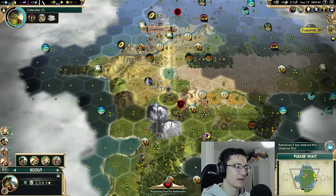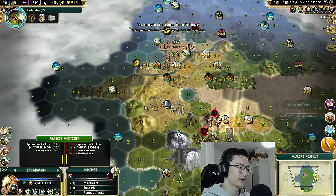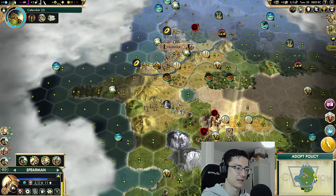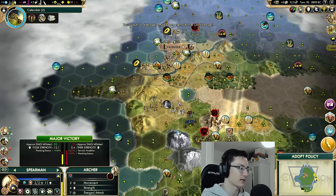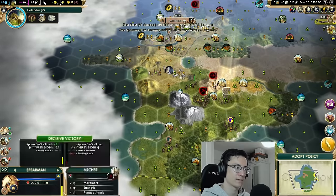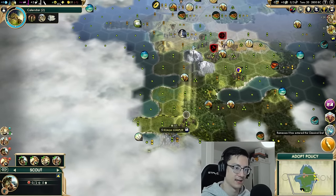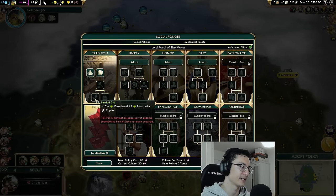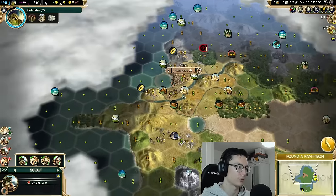Ideally that city-state is friendly or irrational — basically any city-state that's not hostile — and either mercantile or cultural. Culture is the most valuable thing to get from a city-state because the amount you get is huge compared to what you can generate yourself in the early game. Kuala Lumpur is a friendly cultural city-state with a unique luxury we don't have — absolutely ideal. We couldn't kill the barbarian camp this turn so we heal and wait.